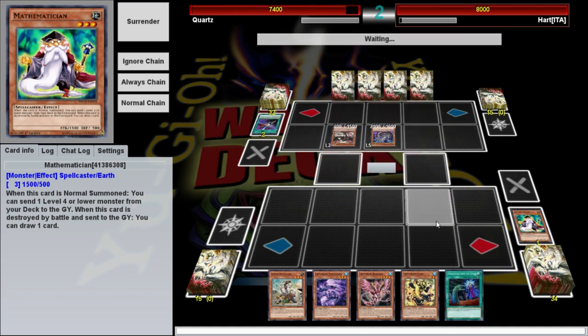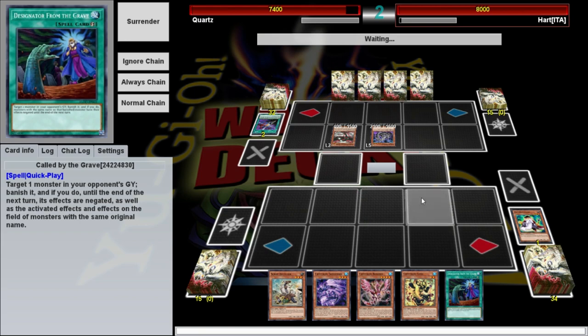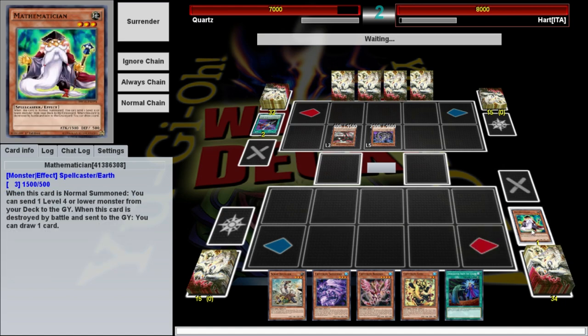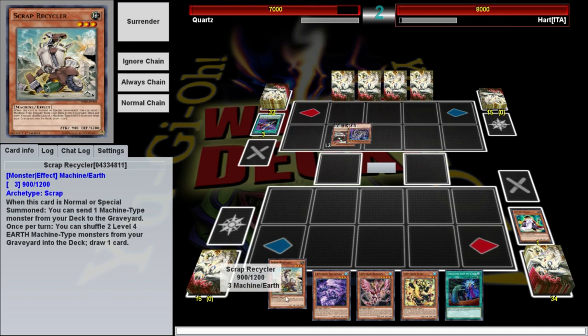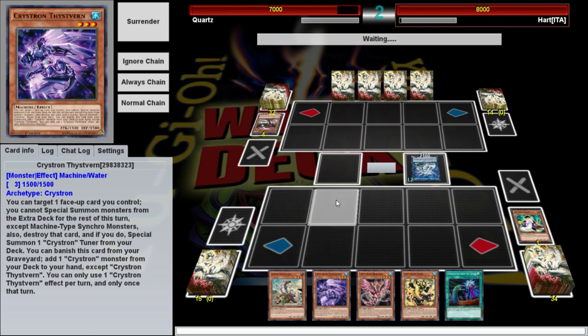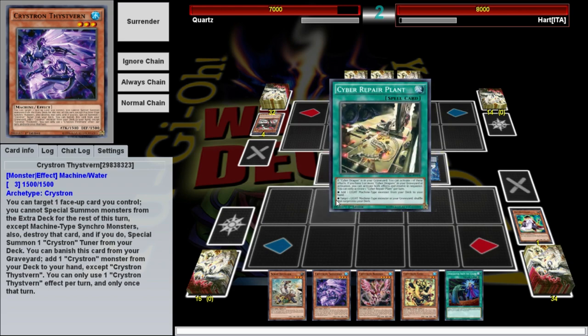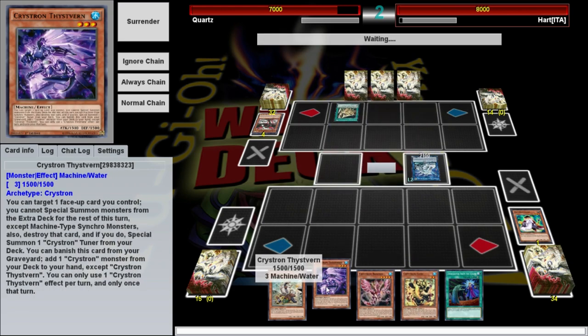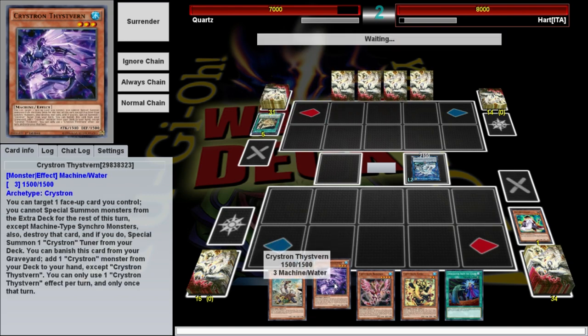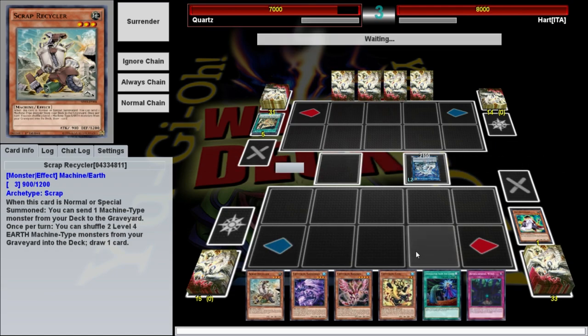We get a draw, and there's our Called by the Grave — one card too late. But fortunately we're not getting OTK'd; in fact he's made probably one of the weakest Cyber Dragon boards I've seen in a dog's age. Solfefnir — you can get it to your hand or the graveyard. You can banish Thivistern from the graveyard to get Solfefnir from your deck to your hand. The Crystron non-tuners have an effect on the field and an effect in the graveyard that you banish them to activate.